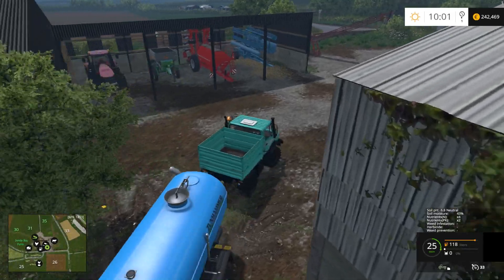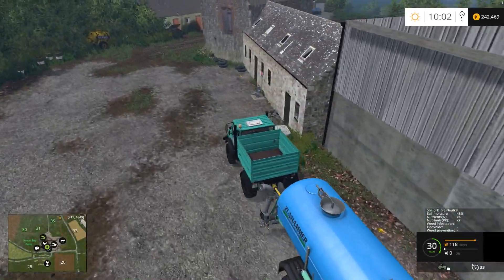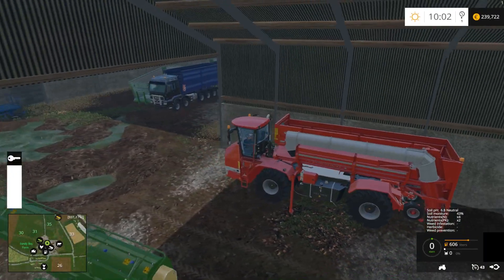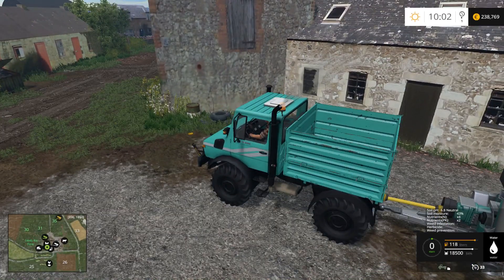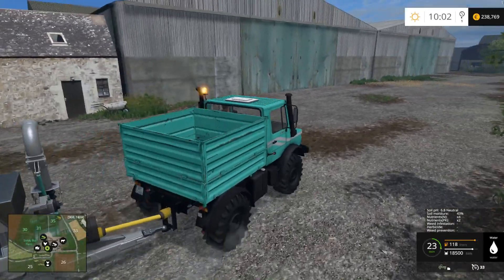Slurry tankers like the Zunhammer — I'm sure there are guys in the States that use them, but I think ours look different. I've never seen one that looks like this, though that doesn't mean they don't exist. As for the milk truck — oh, there it is, it was parked and hidden. I ran out of money? No — oh, the milk truck has a capacity too, it's full. About 18,500 liters.